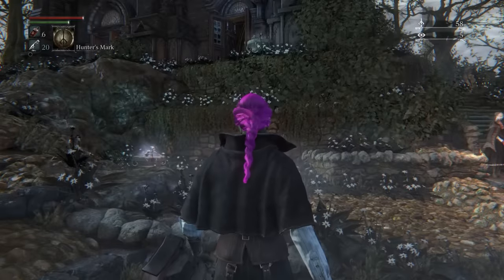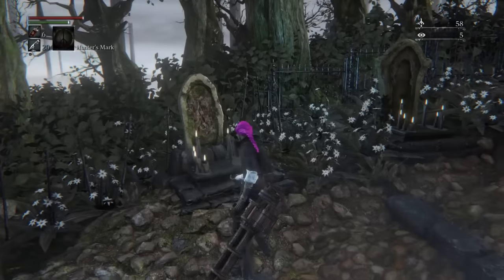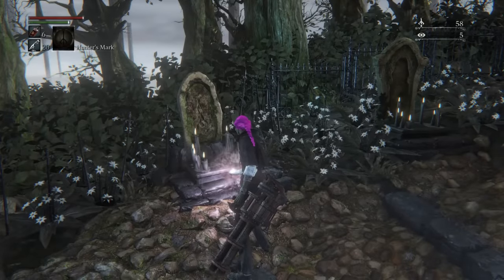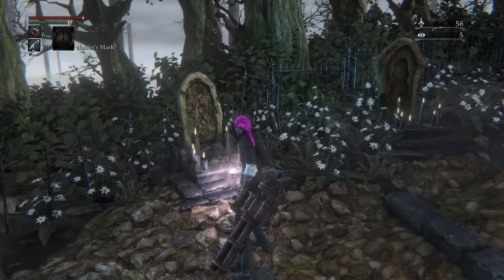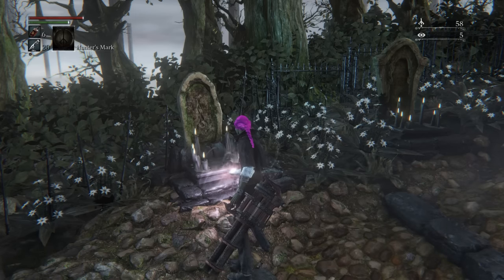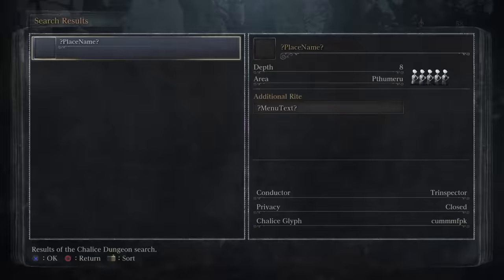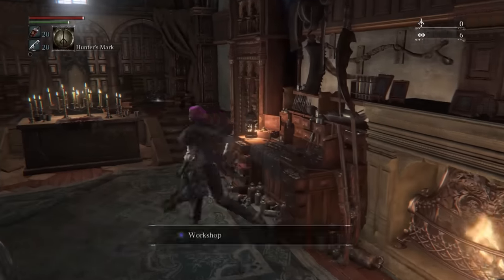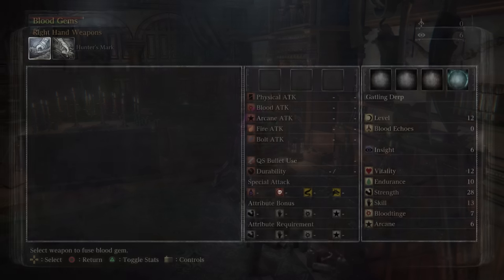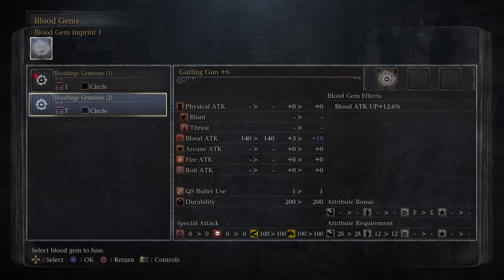With this done, our ammo worries are over. I'm going to use the Pthumeru Chalice, but only to buy bullets and blood vials, not for leveling up — it would be pretty cheap to savagely overlevel and would kind of spoil the point of the run. I also went to equip a blood tinge gem I found — it's a 12.6% attack boost, which is pretty decent. I'll never whinge about more blood tinge.